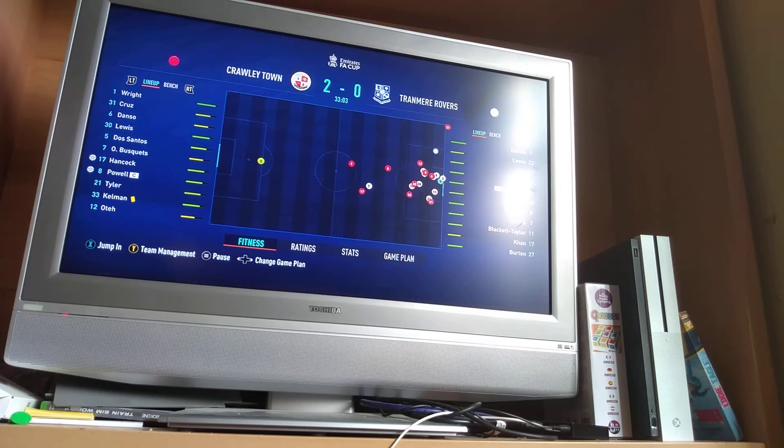Tyler to whip in the corner, it's cleared. It's not our complete second team but it's a weak side — not our best team, but we've still got some starters in there like Busquets, Dos Santos, Lewis. Our back line is the same apart from the keeper. Kelman, Tyler, Powell and Hancock are also in. I think we changed like 4 players.